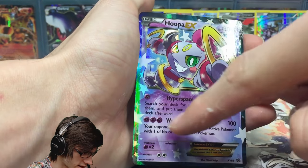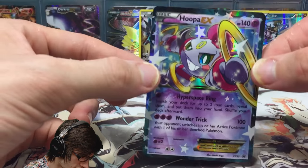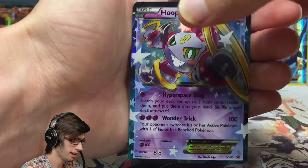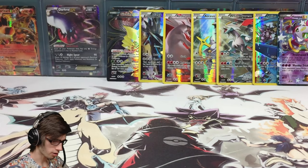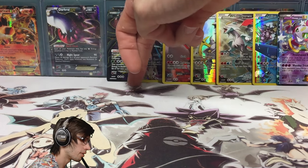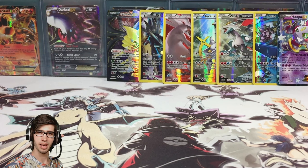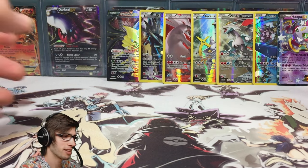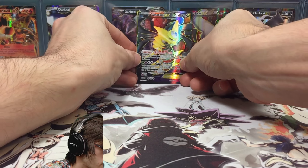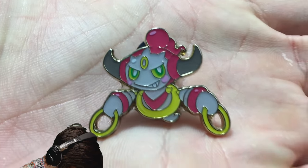Then we got the Latios full art, and of course the featured card of the legendary collection — the Hoopa EX. It's a bit strange; it's got random stars around the border and it's slightly warped, with a very slight curve I can feel when I hold it gently. But overall that is cool. So we've got one, two, three, four, five, six promos plus one pull from the packs — seven cards total from the collection box. Overall pretty pleased, and we cannot forget the Hoopa pin!